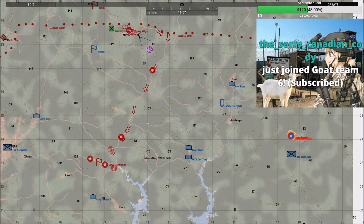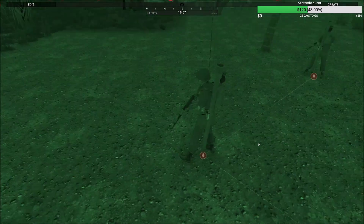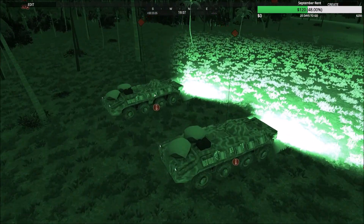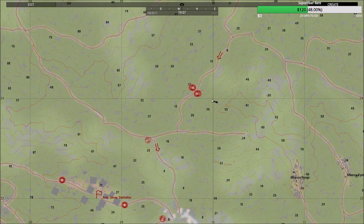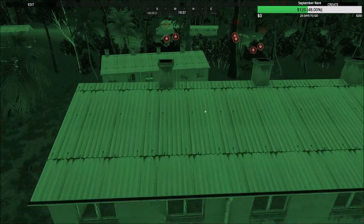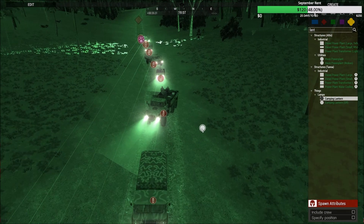This is basically gonna be a convoy ambush. They're gonna ambush an arms deal location, and there's already some infantry placed on the map. Working with a template they gave me — it apparently has a bunch of AA guys. The longer they take, the more I'm gonna fortify. There are also two BTRs as QRF. Since it's pitch black and none of these guys have night vision, I'm gonna add some lanterns to the top of some of these vehicles.